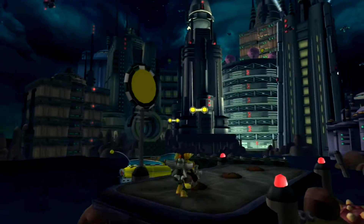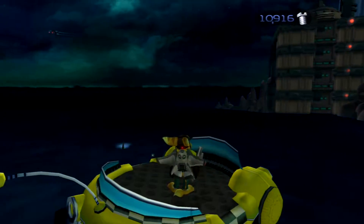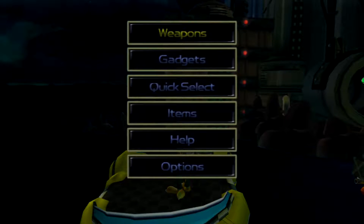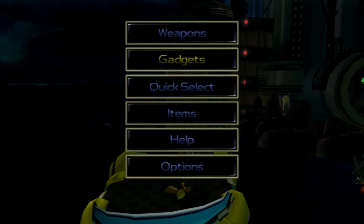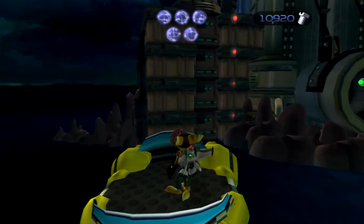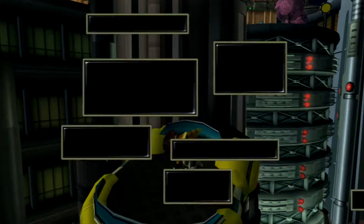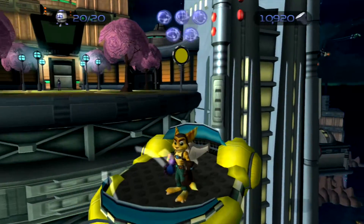Straight away, all we've got to do is jump on the taxi to Rilgar — I mean, we are on Rilgar. To Raceway Plaza. Now whilst we're on here, I'm just going to equip the decoy glove, and I'm also going to go into the quick select and swap out my holo guys for the taunter. Which means I've got to re-equip the decoy glove. Oops.